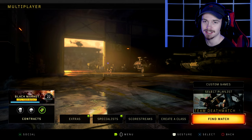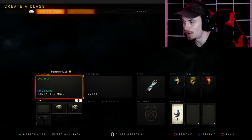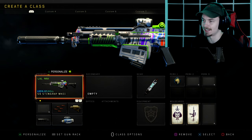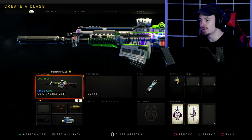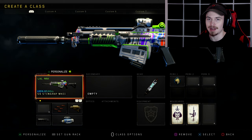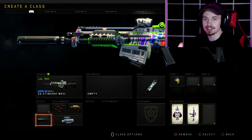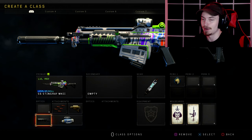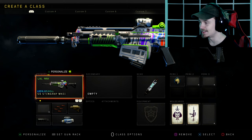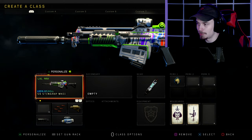Yo guys, what's going on? Welcome back to the channel. As you guys know from the last video, I recently unlocked the S16 Stingray Mark 2. I had no idea there was even a Mark 2 of this gun until I unlocked it, but I guess they must have just recently added it. It must be pretty new. Anyways guys, in today's video we're going over this class setup that I made for it. It is honestly one of the most dirty class setups you can use.